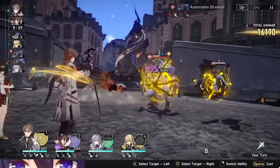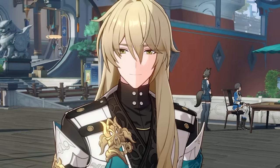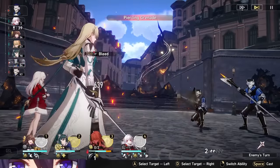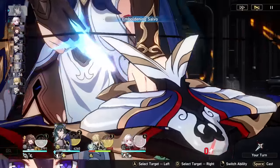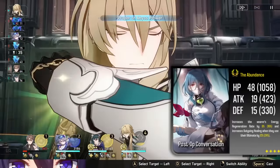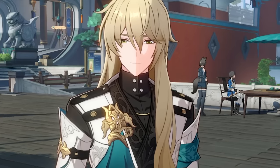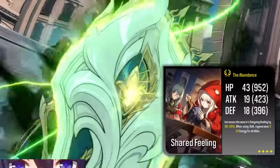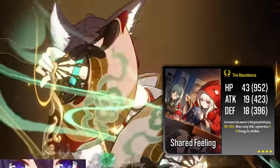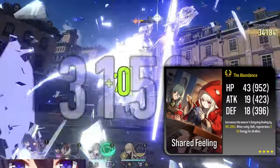If you have Post-Op Conversation at at least S2, you can guarantee his ult will be up after two basics and one skill without taking any extra damage, getting KOs, or getting extra skill procs. With an energy regen rope, you're roughly just 10 energy away from ult, which is basically just getting hit, knocking out an enemy, or proccing his extra heal. Running it alongside Spritely Vonwok guarantees his ult 100% of the time and fixes all the RNG you might encounter. Outside of that, Shared Feeling is really insane and not enough people realize how good it is — it increases your healing bonus and gives energy to your whole team after using a skill. It doesn't trigger on Locha's automatic skill, but it's still a solid pick, and significantly better with superimpositions.